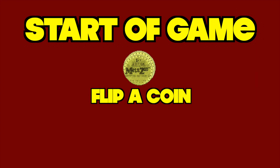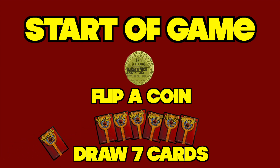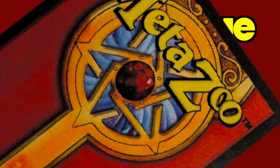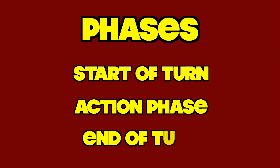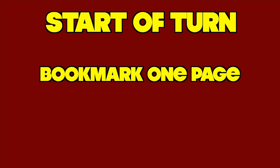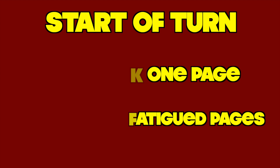Now let's take a look at what your turns will look like. At the beginning of the game you and your opponent flip a coin to see who goes first, then you each draw seven cards and are allowed to take a mulligan any number of times, each time receiving one less card to a minimum of one. There are just three phases in a MetaZoo turn: the start of turn, the action phase, and the end of turn. In the start of turn phase you will bookmark — draw a page from your spell book — and awaken — untap any fatigued pages you control.